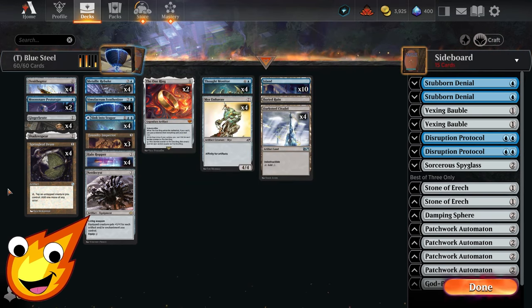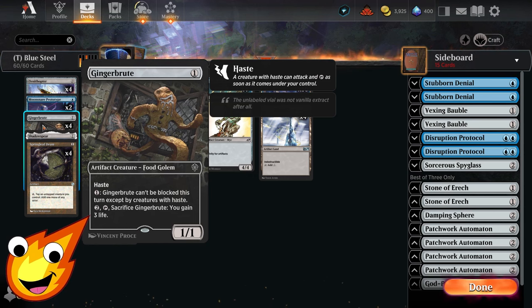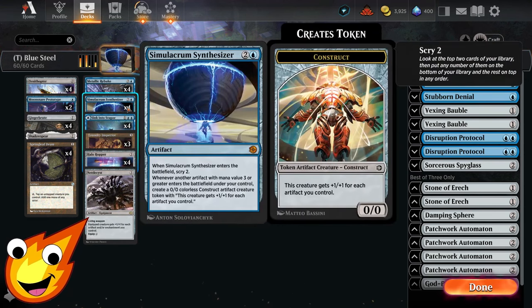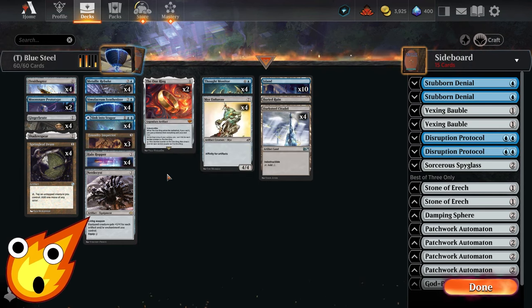Let's start with the creatures. In the free/one-drop slot you have Ornithopter — mostly just a filler but also a great artifact to put some extra items onto. We also have Gingerbrute — a 1/1 haster that does some early game damage and can also help stabilize if we sacrifice it to gain three life. Going into the three-drop slot, Foundry Inspector — only three copies — artifact spells we cast will be one less to cast, making it really cheap and much faster to cast our bigger stuff.